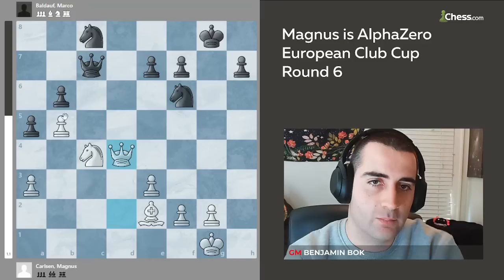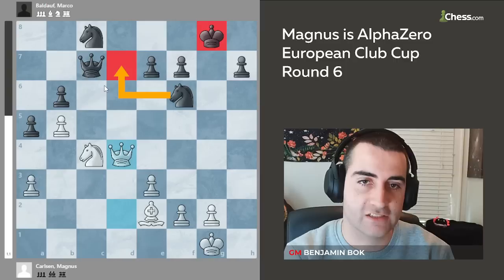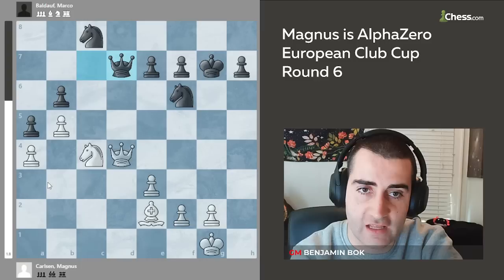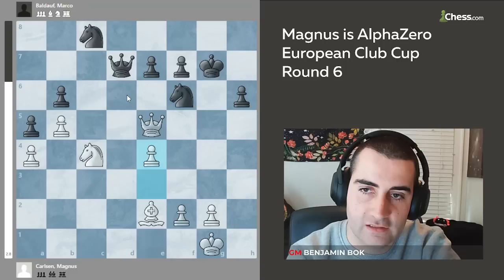He plays knight to c4 hitting the queen and the pawn, so black has to go queen c8 to defend. Magnus goes queen to d2 hitting the pawn and provoking b6, and now he goes queen d4 — the point is that now the knight is pinned to the defense of the pawn on b6 so it cannot move. So black played king g7 and Magnus very slowly plays a4 fixing the pawns on the queen side. Black played queen d7 and Magnus, not interested in a queen trade, goes queen e5.